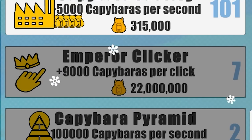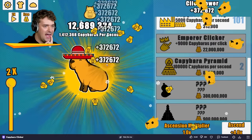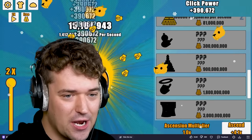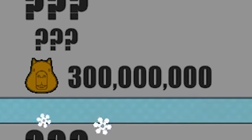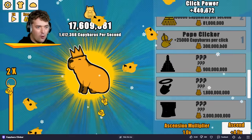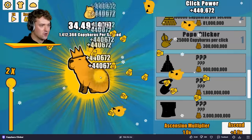There we go, we can get two upgrades — let's get that to 10. Okay, now the next thing looks like it's gonna be a new clicker, but we need 300 million in order to get that. I've only just made it to 300 million right now. Poke clicker — 25,000 extra every single click. That's definitely worth it.